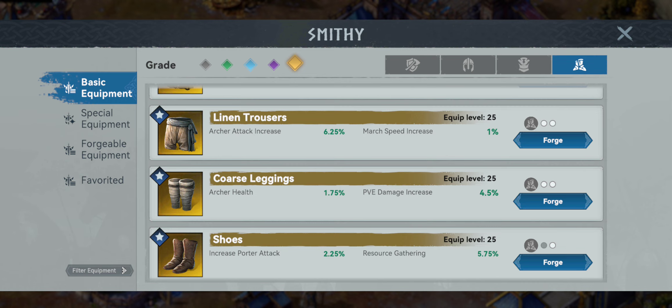For the boots, we just get Shoes — they didn't even put a fancy name on it. Shoes are going to help you carry more. They give increased porter attack and the same 5.75%. This is the march you want to send out collecting resources when you're actively online so you can collect as quickly as possible and send those guys right back out again.